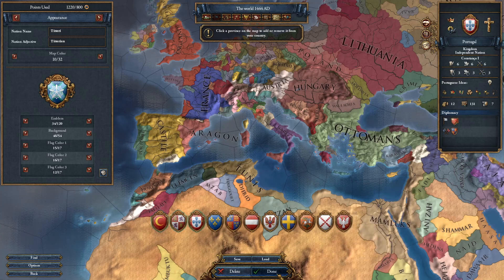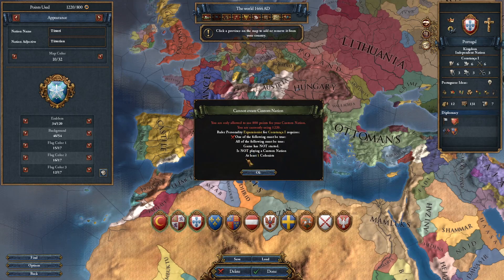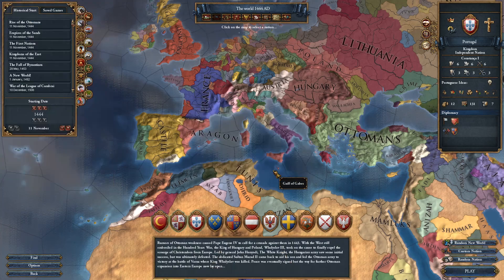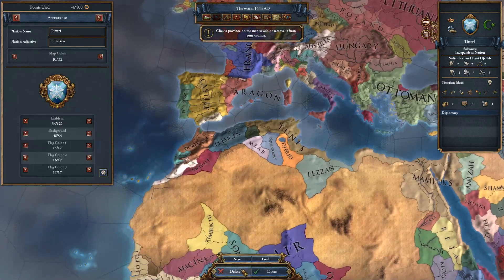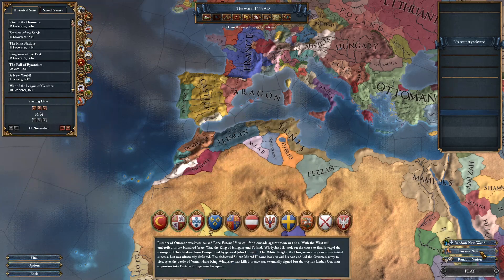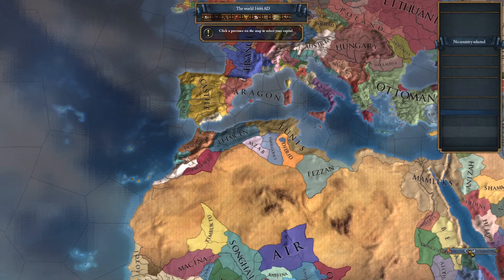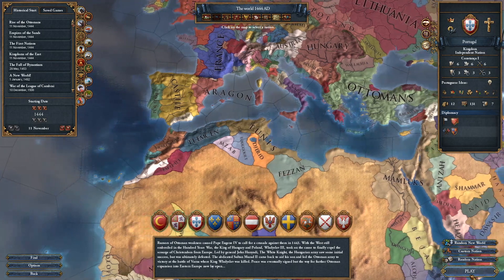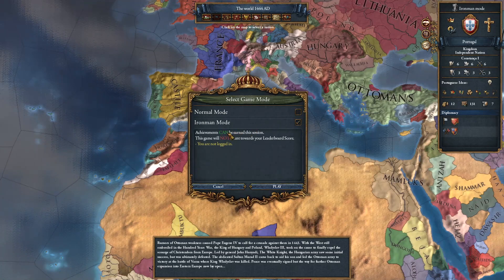Go ahead and click done — it won't let you because the customization you loaded has more points than allowed. Hit delete, and you will see it asks you to delete Portugal. You cannot delete Portugal, so just hit okay. You'll see the customization is still there, which means you cannot play Iron Man yet. Hit customization in the bottom right, hit modify, hit delete. There should be no custom nations left on the map — just double-check by hitting custom nations again; there are none. Then click on the nation you want to play and you'll see the ideas are still there. You'll be able to hit play, click Iron Man, and you can see that you can earn achievements.